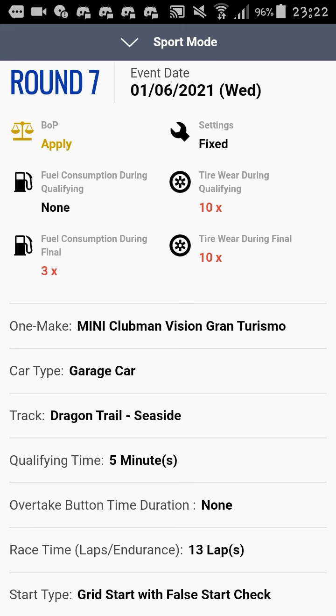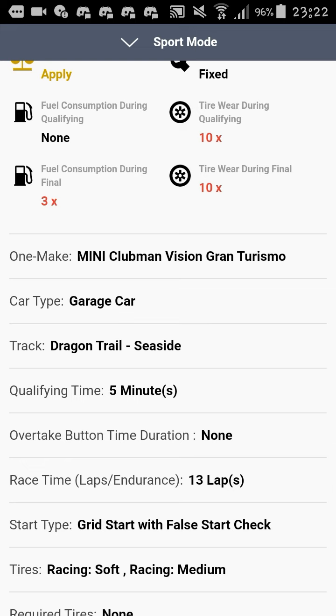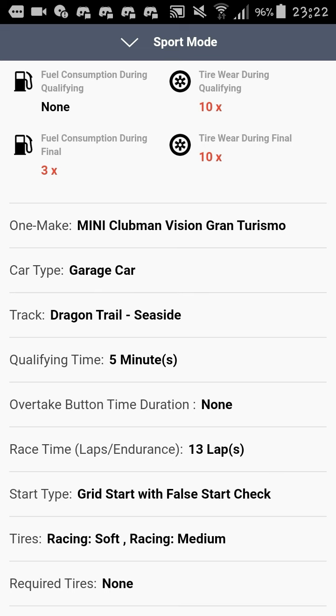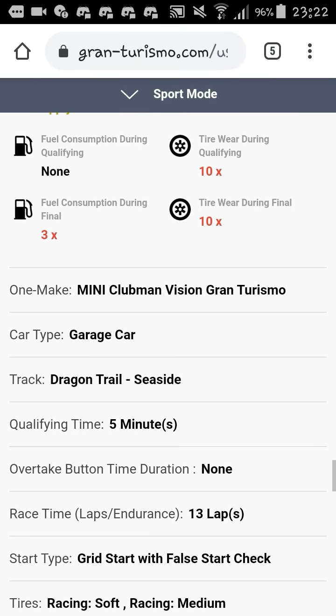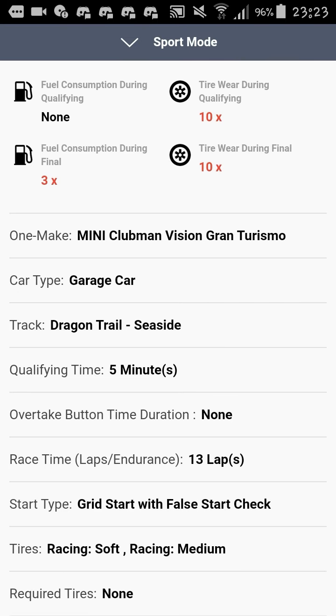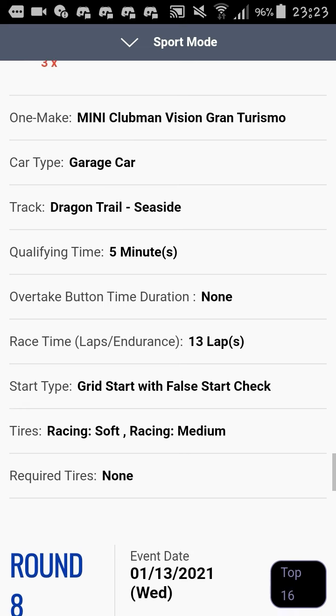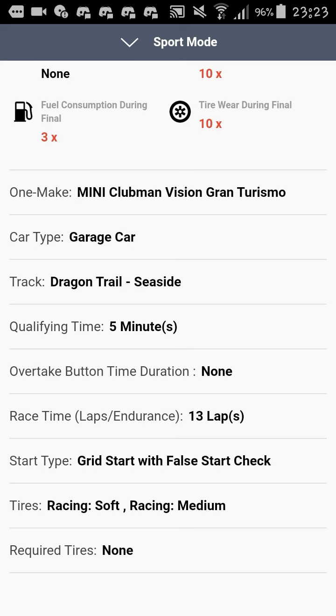Round seven sees the debut of the Mini Clubman VGT at Dragon Trail Seaside, a classic track in the game. Grid start with false start check, soft and medium tires provided for 13 laps — the longest race on the calendar so far. Tire wear is 10x — that's incredibly high. This car must handle tire wear well, otherwise things will get very interesting. The pros: great strategy potential. Cons: maybe the 'chicane of death' claiming people here and there. But this is one of my most anticipated rounds so far.